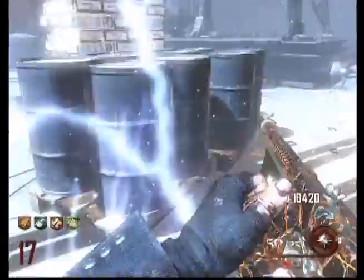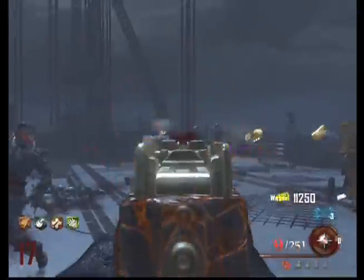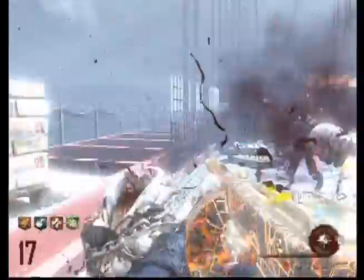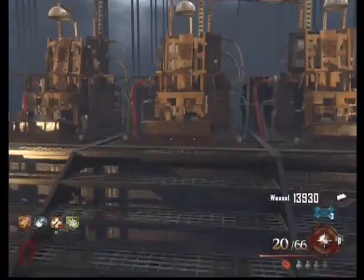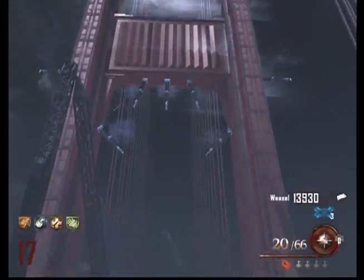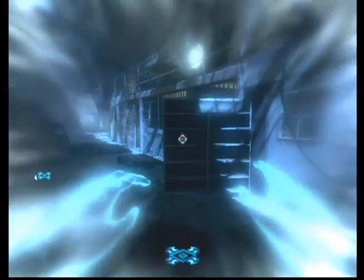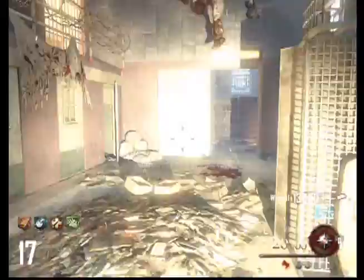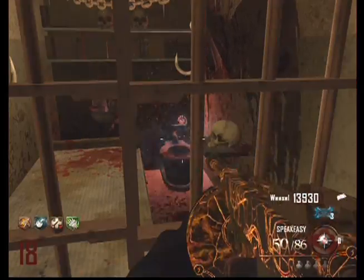Here I'm just training on the bridge — very easy place to train. This is my first time attempting to stay on the bridge this long. You see Electric Cherry perk doing its job keeping back the zombies, and there's the rather diabolical way you teleport from the Golden Gate Bridge back to Alcatraz. It's a pretty sinister way to teleport, and there's one of the skulls.